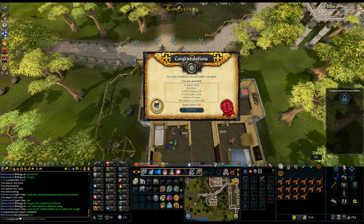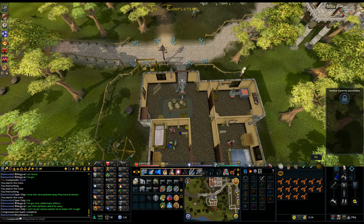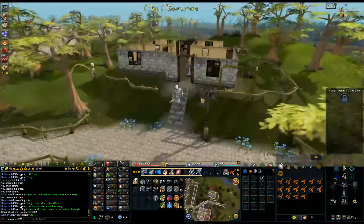You also gain just over a thousand XP via a Cooking lamp, and you gain a kitten as well, plus a chocolate cake and a stew. You will need to use that cat in a few other quests, so it's probably worth keeping — otherwise you'll just have to come back at a later date and pick it up again. Either way, that is your Gertrude's Cat quest.